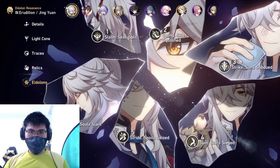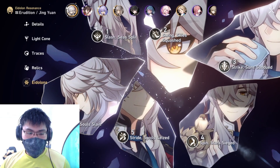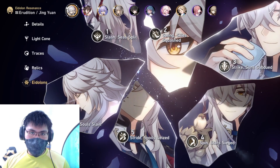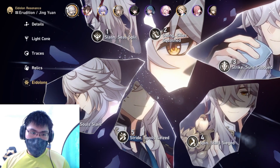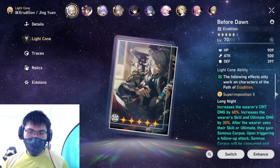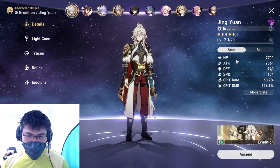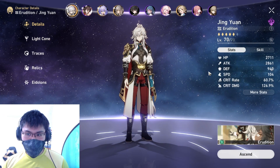Hello everyone, this is Zeebo and welcome to today's Honkai Star Rail video. As the title suggests, in today's video we're going to talk about the problems of E6 Jingyuan — maxed out with E6 Eidolons and his Light Cone at Superimposition 5. These are the details of my Jingyuan right now: pretty stacked up and currently my main DPS carrier.